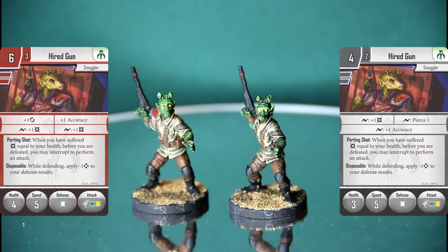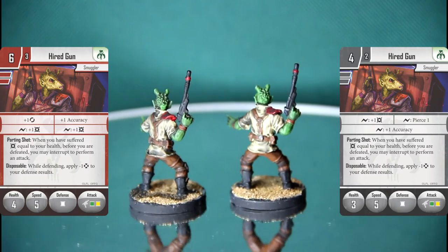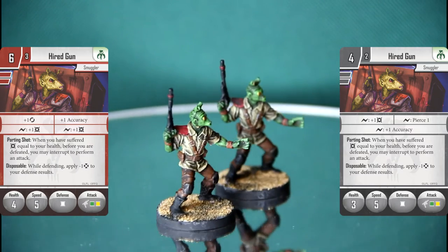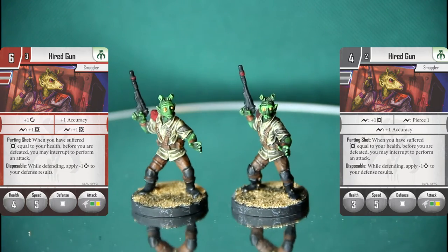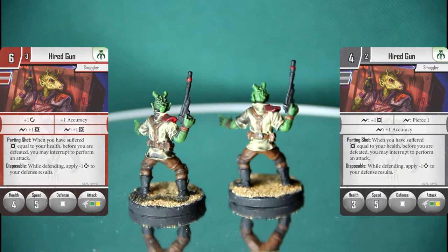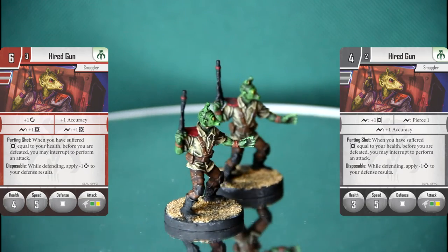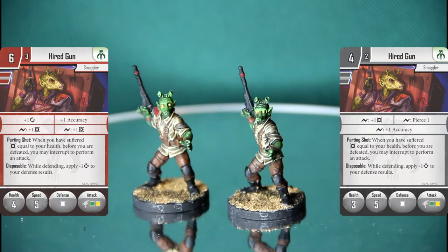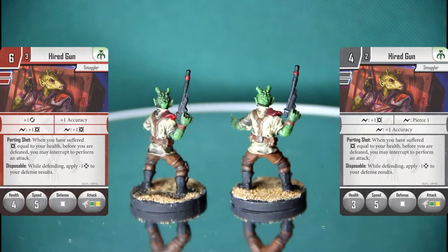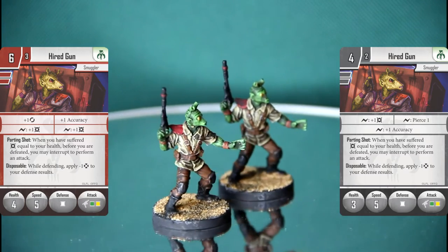His other ability is a massive downside: 'Disposable' — while defending, apply minus one, cancel all results to your defense results. Basically, his white dice has got an extra blank side. Where you'd have the cancel-all on the white dice, this guy can't use it — it counts as a blank side. That's a massive crux of why this card is garbage. The white dice is okay if you've got that cancel-all chance; take that off and the white dice is awful.